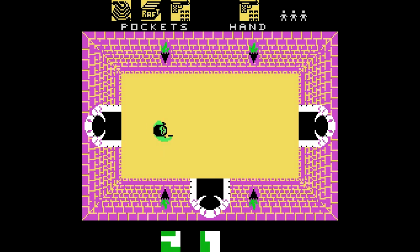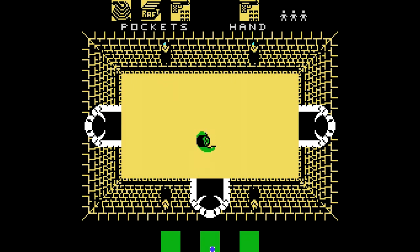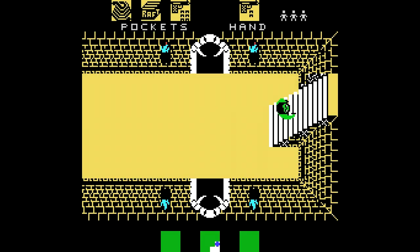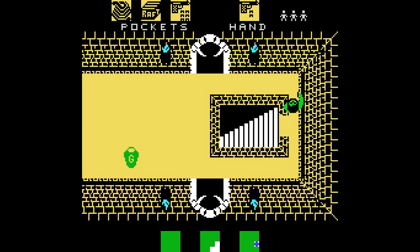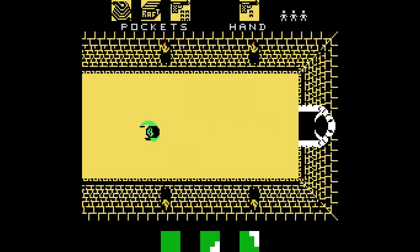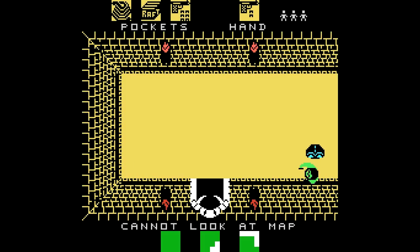Luego está el anillo. En el mapa veréis una zona parpadeante que parece interconectada con otra: es una alfombra mágica. El anillo sirve para usar esa alfombra mágica y atravesar ese trecho. También lo podemos usar para eliminar al genio. Vemos un ánfora con una G de genio; eso significa que en la pantalla contigua va a haber un genio. Igual que las pisadas indican un tigre, o las manchas de aceite indican una ameba. Aquí tenemos el anillo y el genio: los dos juntos.